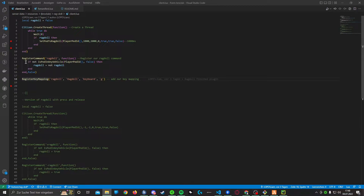Then I register a command called ragdoll, and in this function I check if the player isn't in a vehicle. If they're not in a vehicle, I will set ragdoll to true or false. Last, I register the key mapping — I give the command I registered, a description, the device I want to use, and the default button.